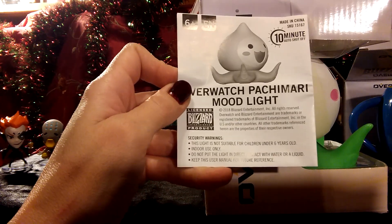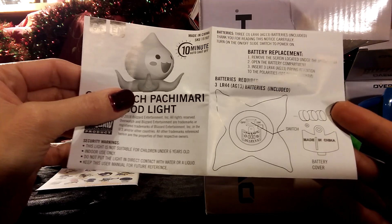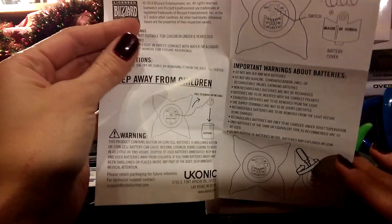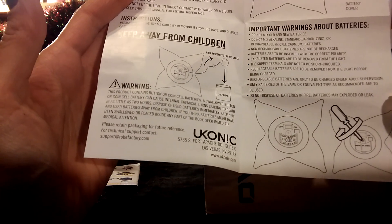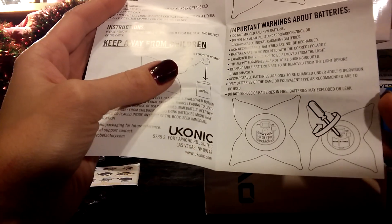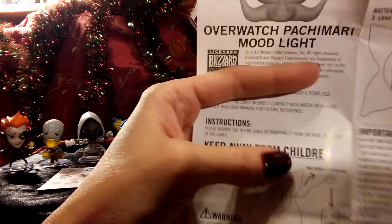Here's his paperwork. You guys get a clear view of this — and then it unfolds again. It talks about the batteries: pull to remove the cable. So there you go guys, that's his instructions.